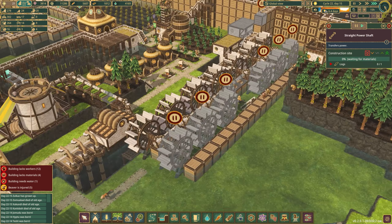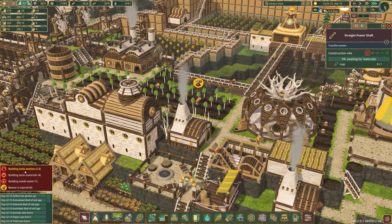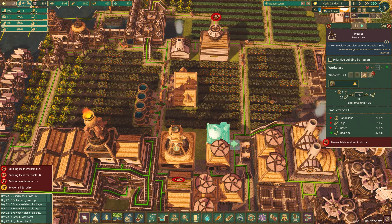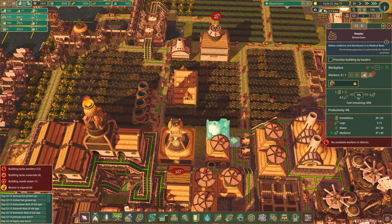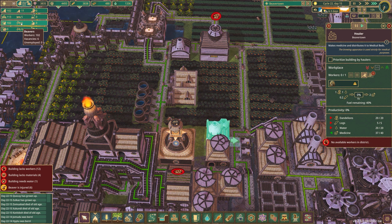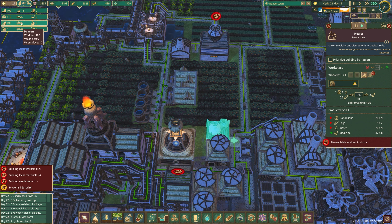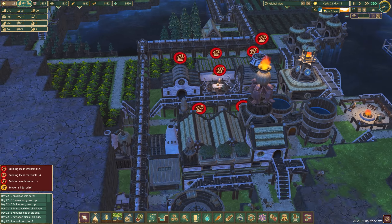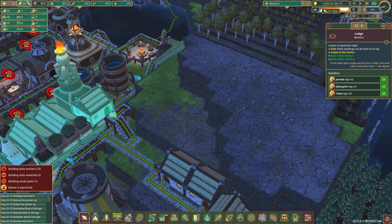That should keep those beavers really busy. Where else are we lacking workers? Beaver Town doesn't even have a healer — that isn't good news. In Beaver Town we have six vacancies, five free beds, so actually I think we're probably fine. About half of our vacancies will resolve themselves pretty quickly. Metallica is the other area — we have four vacancies, a few kids to grow up, no room at the inn.